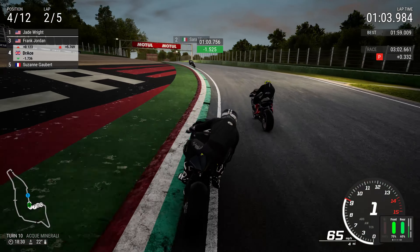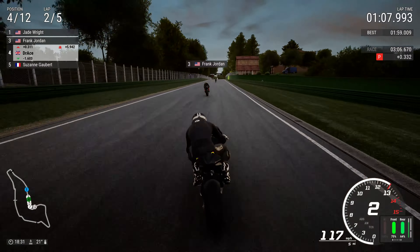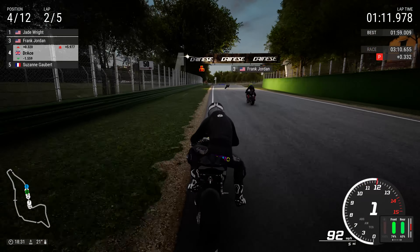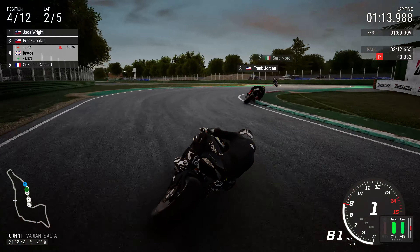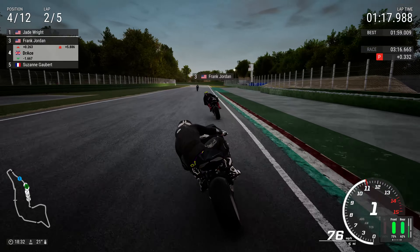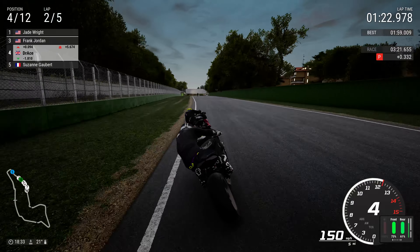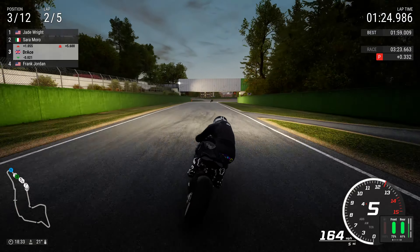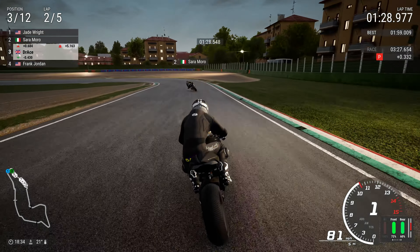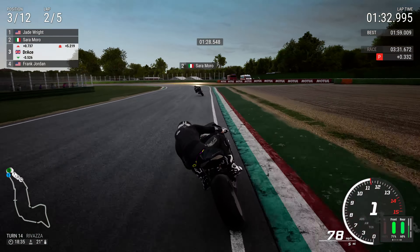I still can't pronounce the name of that corner — I think it's Acqua Minerale or something like that. I've been corrected so many times and I'm yet to remember how to say it correctly. Now into the Variante Alta, we are right onto the rear of Frank Jordan ahead of us — another American on this circuit. We get past him with a super amount of speed and aggression as we go underneath the bridge and then to the left-hand side for Rivazza.